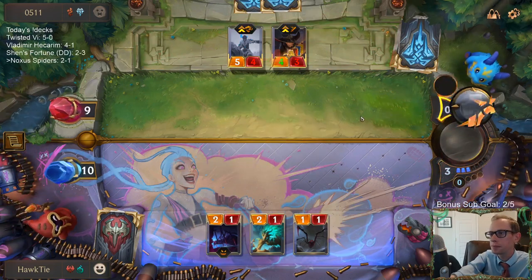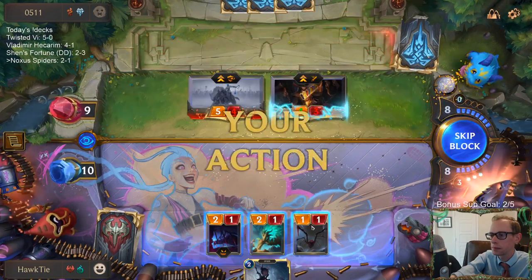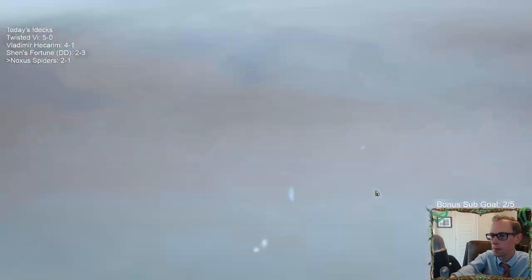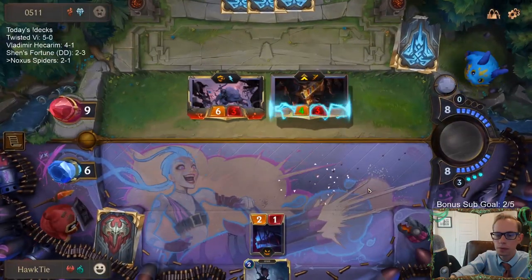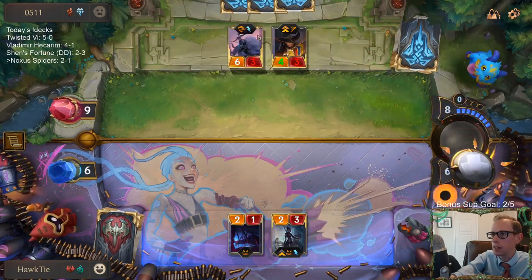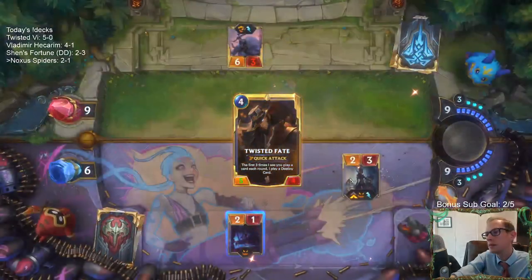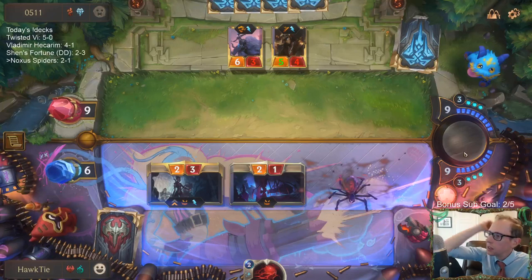I made a pretty decent game out of it. Maybe I should have just challenged with that sapling to challenge the Sejuani — we wouldn't make the other spider, but I could have just kept a 2-1 back. Yeah, that would have been a better play. Could have just had an additional 2-1.